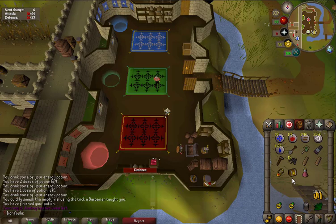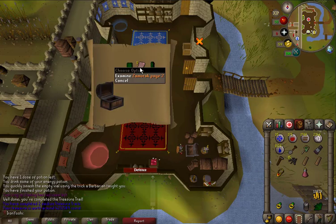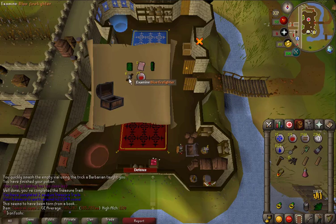Here's casket number 2 — a Zamorak page, that's pretty good for a second clue. Green d'hide, that'll be good for early Ranged. And 73 coins.